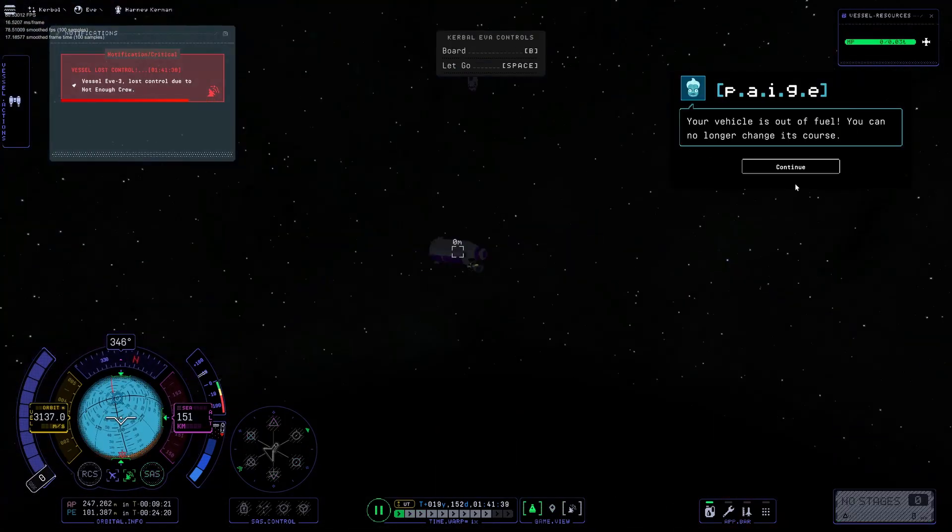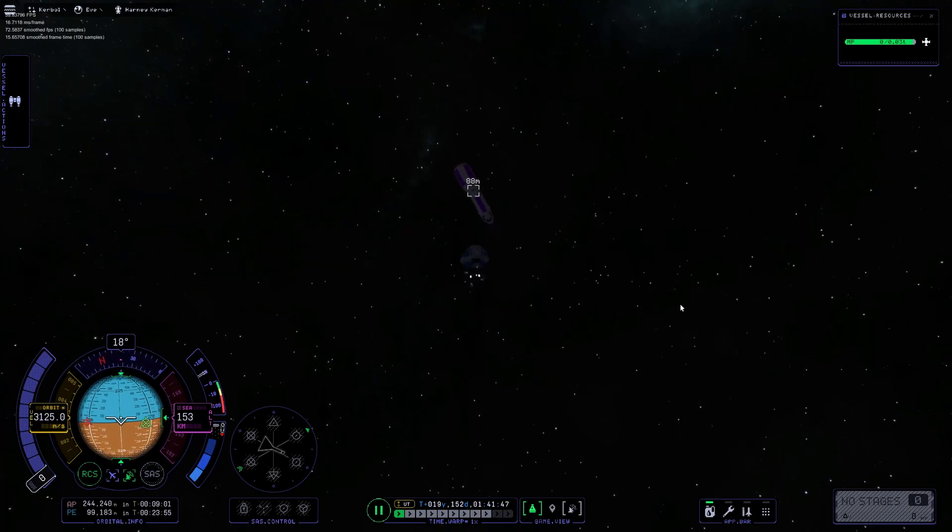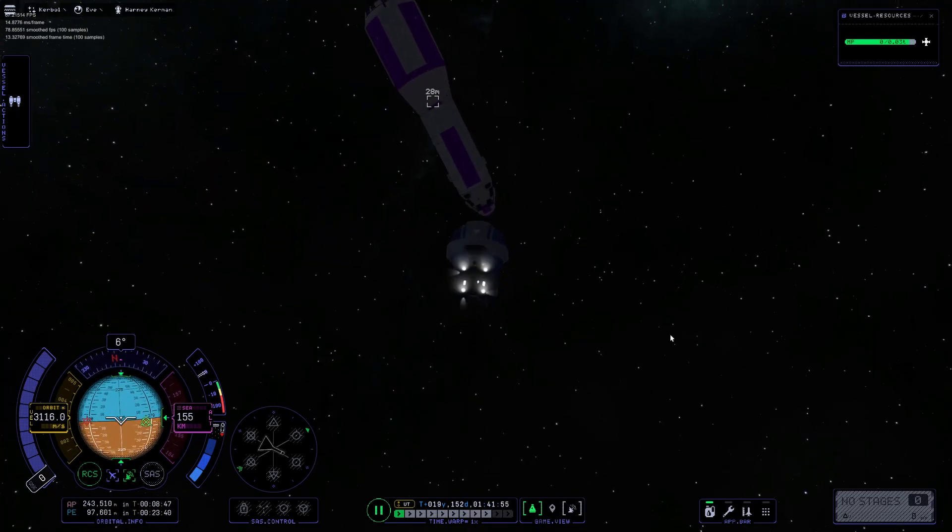Now that we are within 100 meters, we can EVA our crewmember to the return vehicle and then go home.